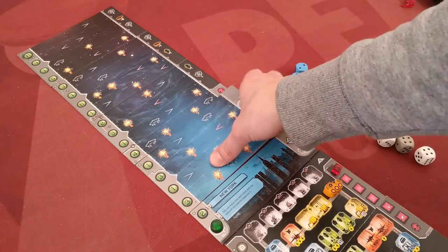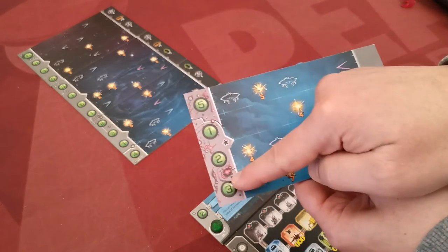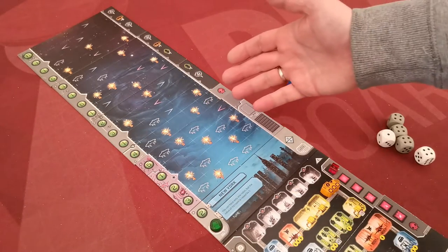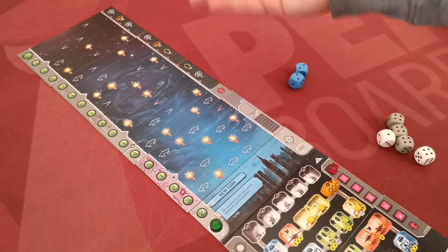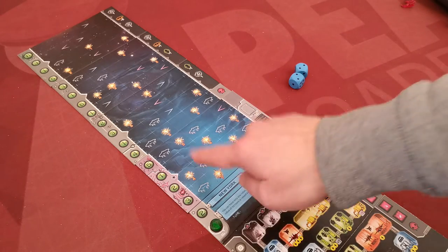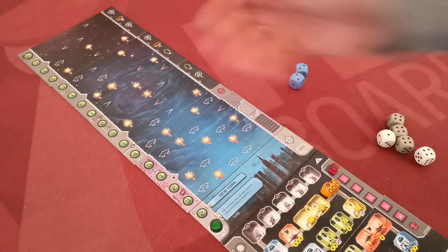Sky tiles also have two sides. One side is greyish on the left — that's the easy side — and the other is reddish on the left, which is the more difficult side. You may adjust the difficulty of the game by using more sky tiles on their difficult side. The normal game is with one difficult side. Choose which sky tile will be on its difficult side at random.